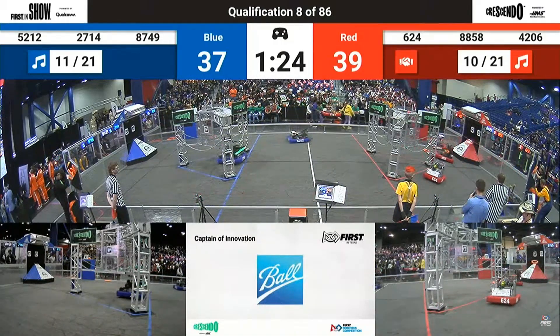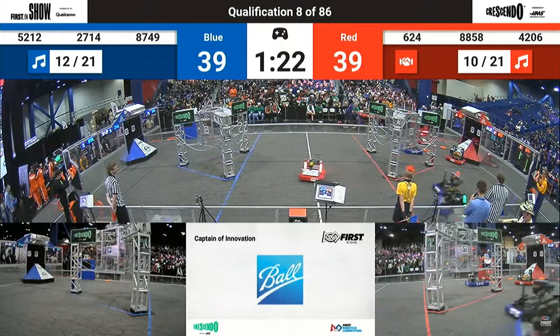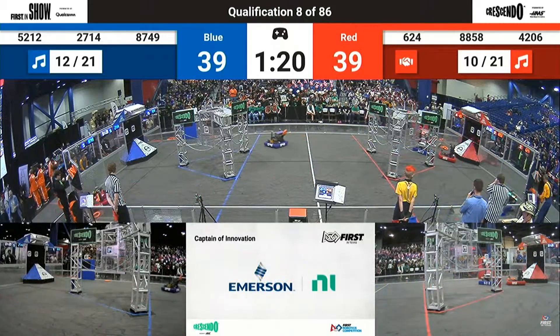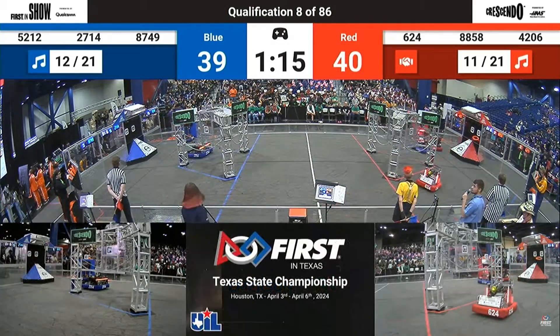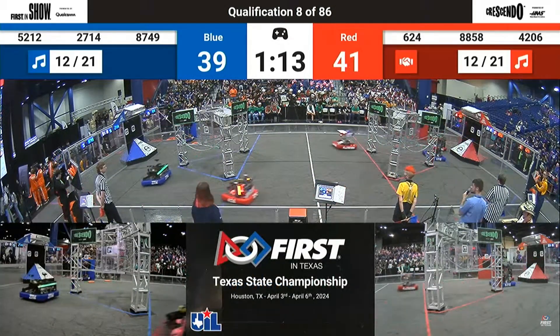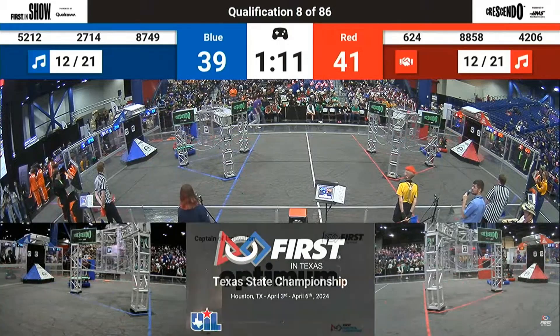Lots of motion here on the red side of the field. 64 ferrying those notes over for their alliance partners. 52-12 looks like they're trying to steal one — let's see if they got it. 88-58 trying to drop notes in that red speaker. Their alliance partners, 4206, dropping them in the amp.